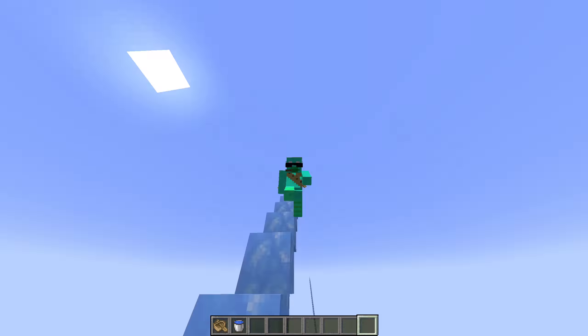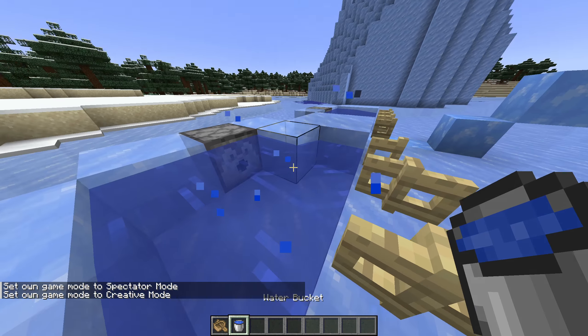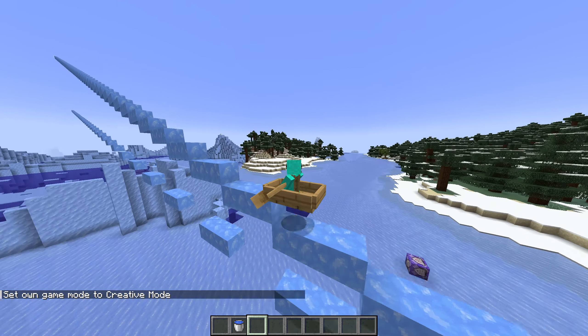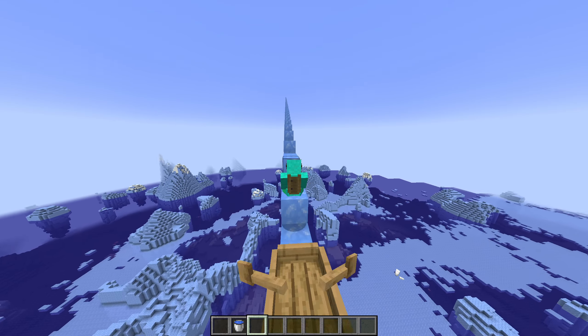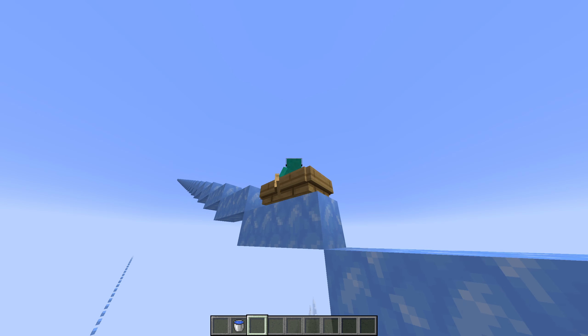I've also got a different example down here, where I go a different incline. See how cool this can be. Getting in this one, and then you can just start zooming. Now, you could have done this without an incline, but this is just the way I thought it'd be cool to show that you can just go up really fast now.